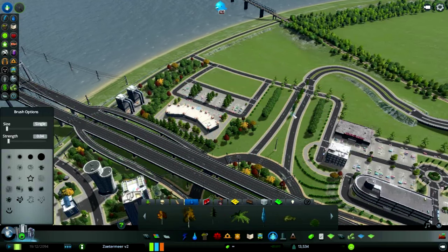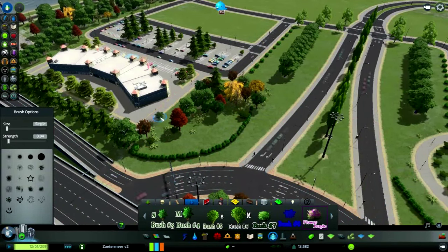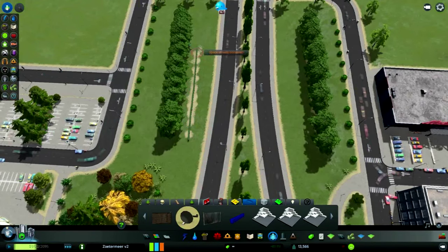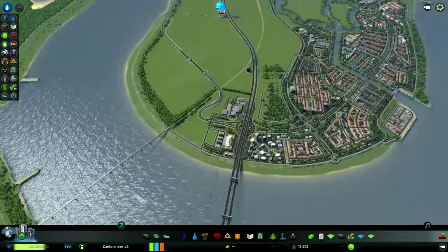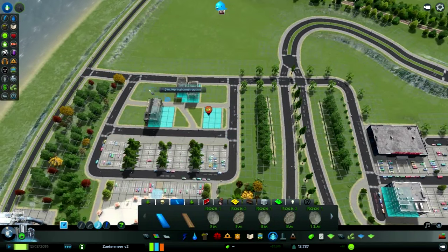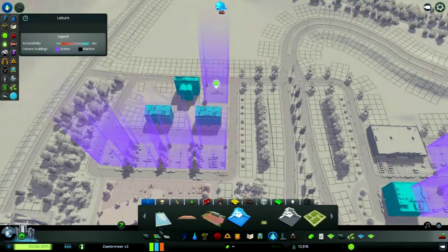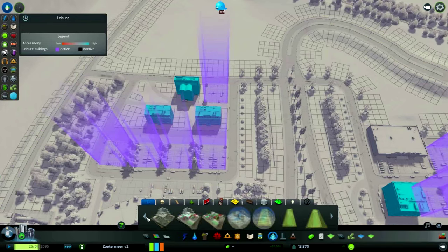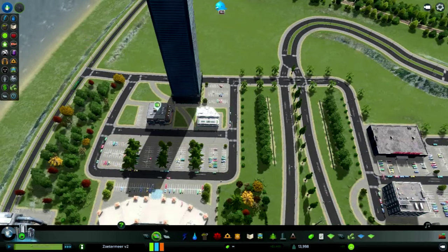This area will also function as a transition to the rural landscape that I plan on making next episode, not just in terms of traffic - since this is going to be the main entranceway to the rest of the area - which is one of the reasons why I have always wanted to actually have a roundabout intersection over here, since it has such a high capacity. But it's also sort of that transition from the real cityscape within the city to the rural landscape with really just grassy fields.